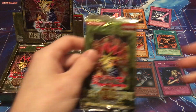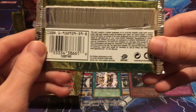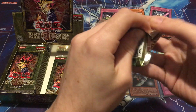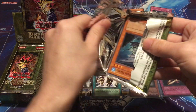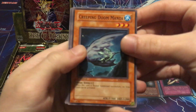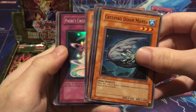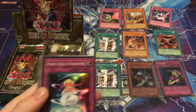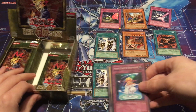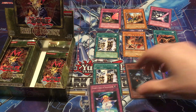Sounds like the neighbor's kids are outside — sorry for any background noise. These wrappers look so nice. It's been a while since I've gotten to open packs fresh from a box. Creeping Doom Manta, Back to Square One, Mirage Dragon, Raging Flame Sprite — and we got another holo: Pikaru's Circle of Enchantment! This is the one I don't want in ultimate rare form since I just pulled it in a previous video. Let me get a sleeve on this.